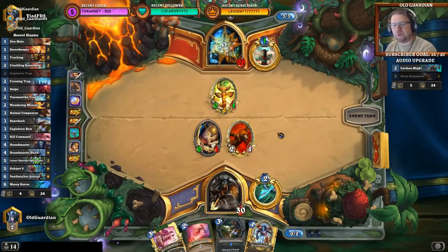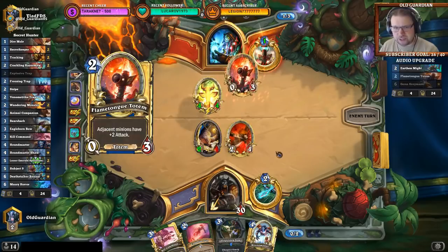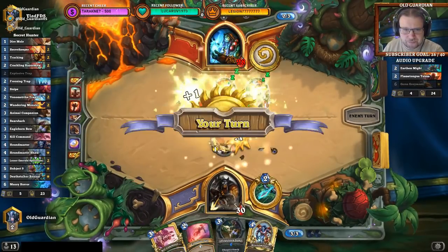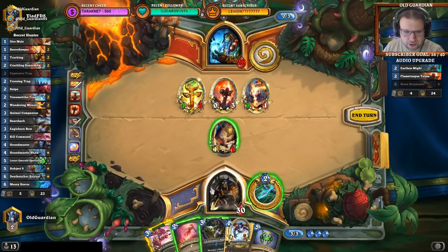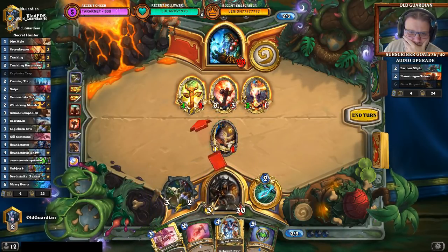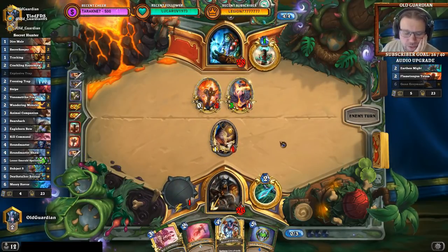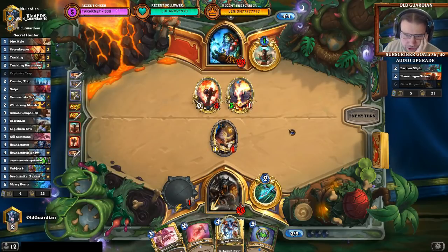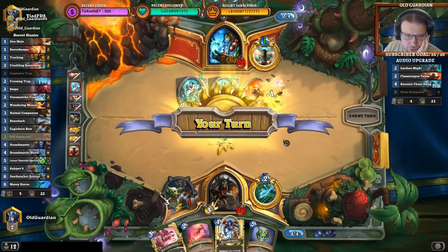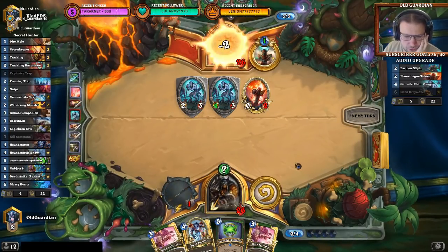I end up grabbing Leok. Misha was good here, Huffer was good here — it was 66% for this to be good and give me more board presence. So I felt like this was my best chance, but turns out it didn't go quite as nicely as I had hoped. I think I need to kill that — I don't want to take a hit on the Flametongue Totem. Make it more vulnerable to Explosive Trap unless he rolls another Healing Totem. But he might just choose not to attack. Perfectly valid choice. I don't think he's going to attack, and I think I lost the game.